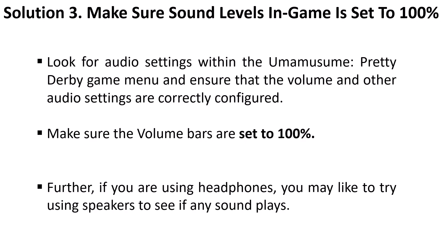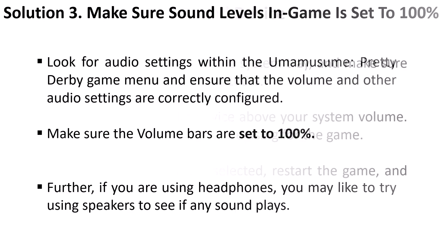The third solution is to make sure your sound levels in-game are set to 100%. Look for the audio settings within the Uma Musume Pretty Derby game menu and make sure that the volume and other audio settings are correctly configured. Also make sure that the volume bars are set to 100%. Additionally, if you are using headphones, try using speakers and see if that helps.